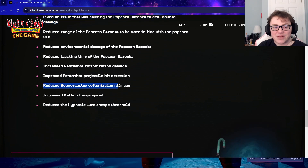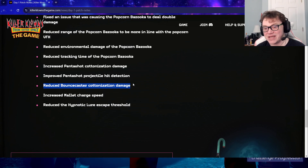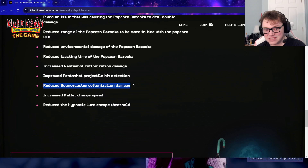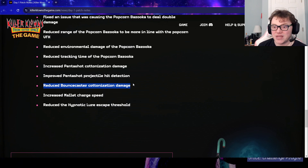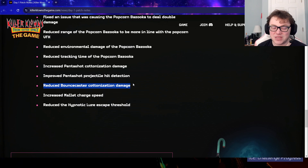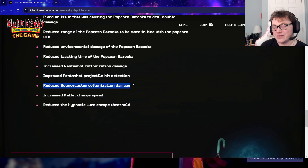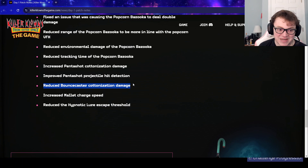They also nerfed the bounce caster's cottonization damage, so it won't take three shots anymore — it'll probably take like five or even six, which will be close to overheating. That puts it on par with all the other guns. Bounce caster will still be really good for cottonizing from far away and hitting exit gates, so it'll still be worthy of a level 50 gun, but it won't be straight-up no-counterplay.